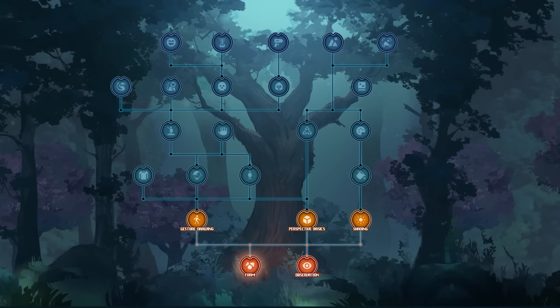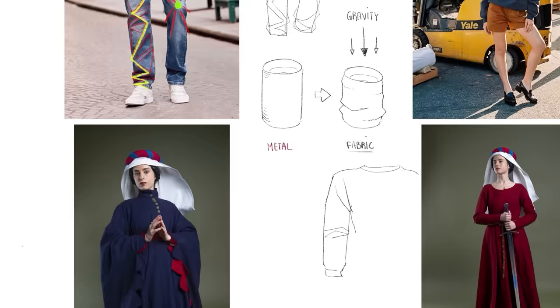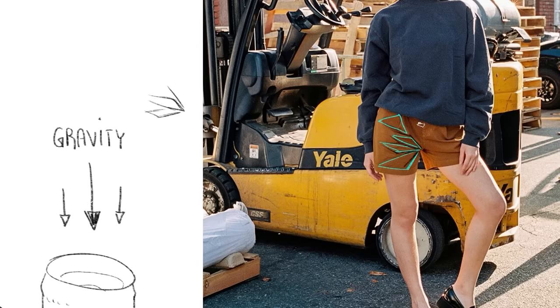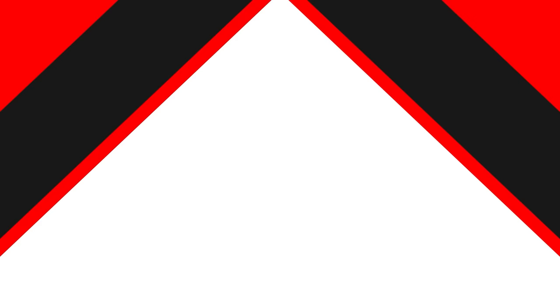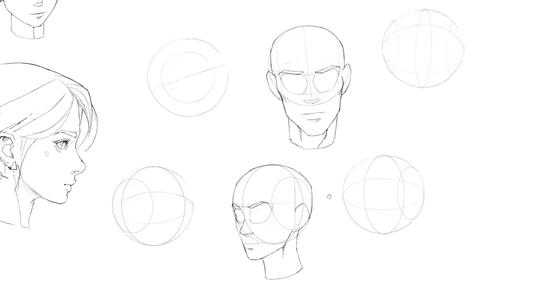Over here we have clothing folds. Whether you prefer characters or environments, folds are often something you'll need to draw — it's really learning to draw fabrics in general. A curtain, a tent, and so on. Then there's head construction, which I dedicate a skill to specifically because the head of your characters will often be the center of focus — what we notice and look at first — making it slightly more important than the rest of the body.